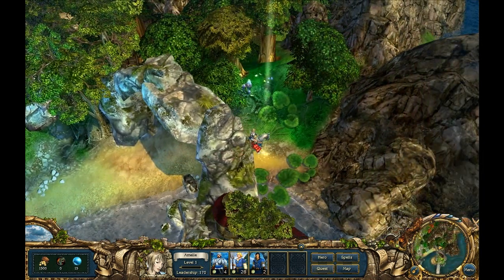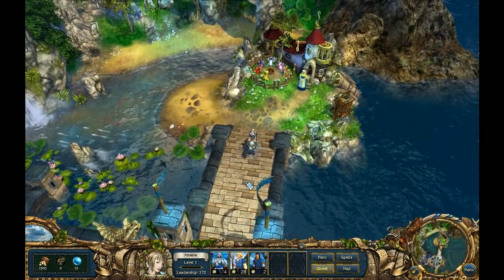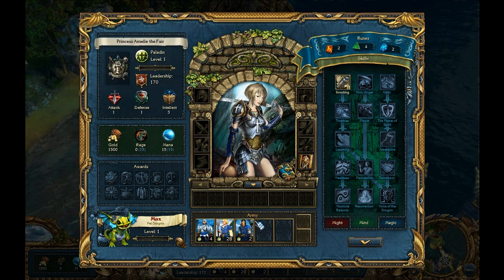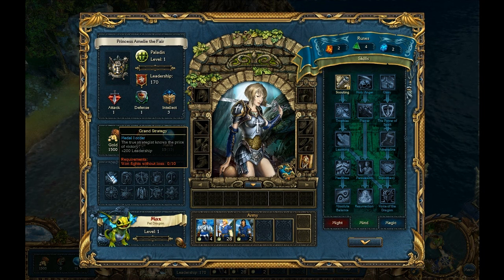The dragon tutorial begins. The presenter notes that magical crystals are used to scribe spells in the spell book and also to upgrade spells. Moving to the character screen for Princess Emily the Fair: Leadership works exactly as in Heroes of Might and Magic — total amount divided by however much one unit stack needs. This one costs 50 leadership. Stats include Attack, Defense, Intellect, Gold, Rage, and Mana. Awards — like achievements — are also shown and are quite important.